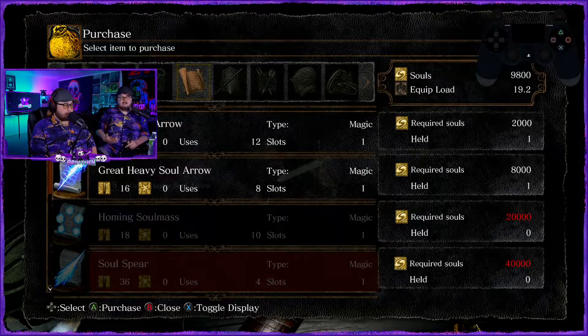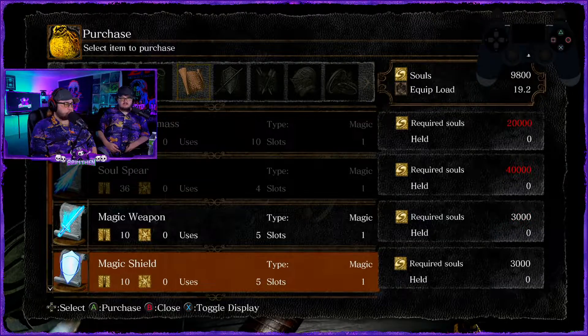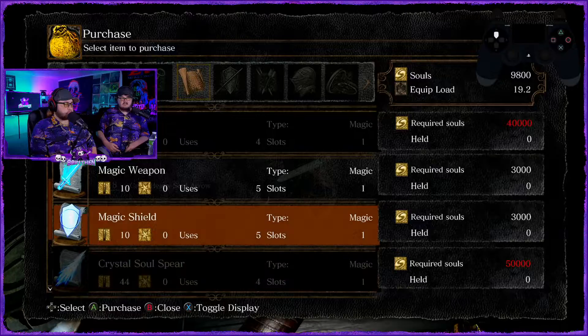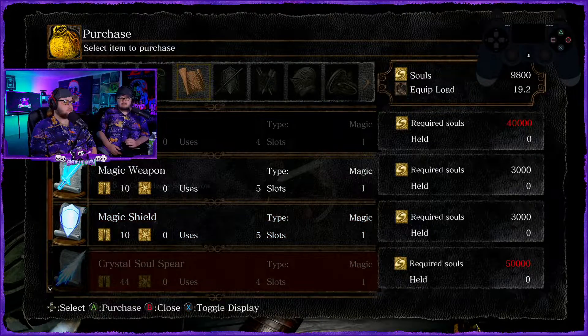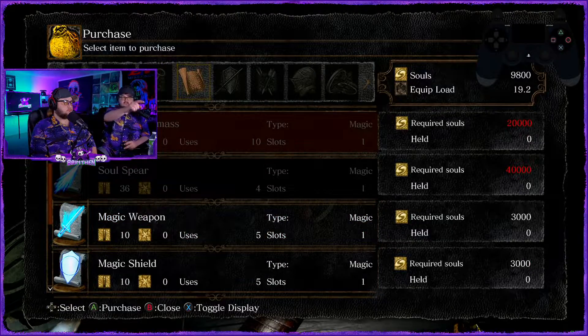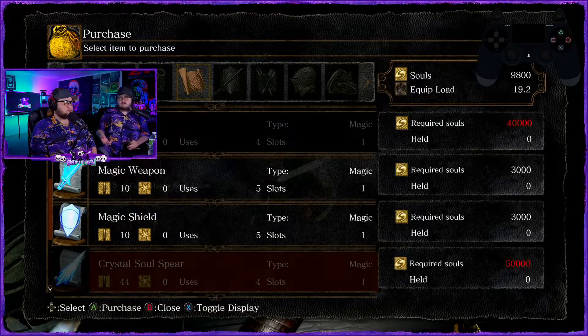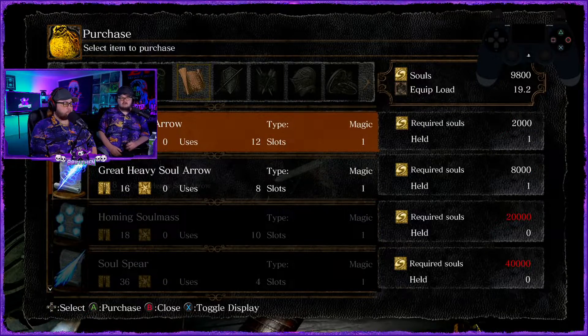Soul spear is really high damage but it requires level 36 intelligence and only has four uses. Crystal soul spear is like the only two spells that really matter. You can get soul spear and crystal soul spear and have eight shots of really high damage magic. It's up to you how you want to go about it — great heavy soul arrows are perfectly fine.